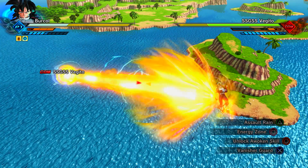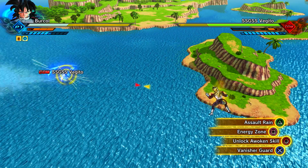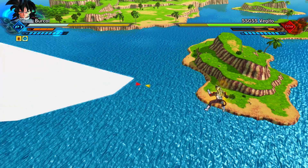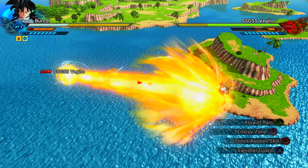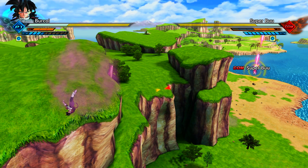I just want to go over a handful of the attacks I have in this build. You can see Rough Ranger and Vanishing Guard — they're used to protect yourself from attacks. We also have Assault Rain as our main Ultimate.